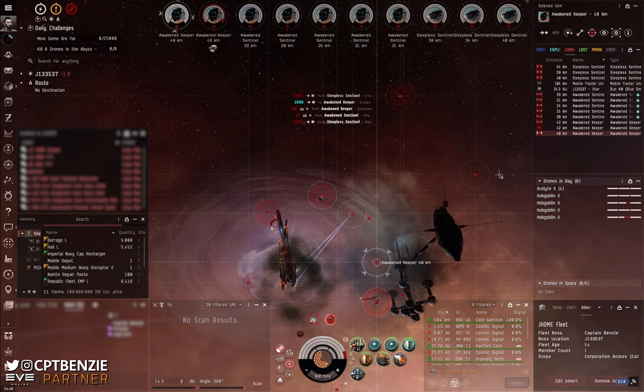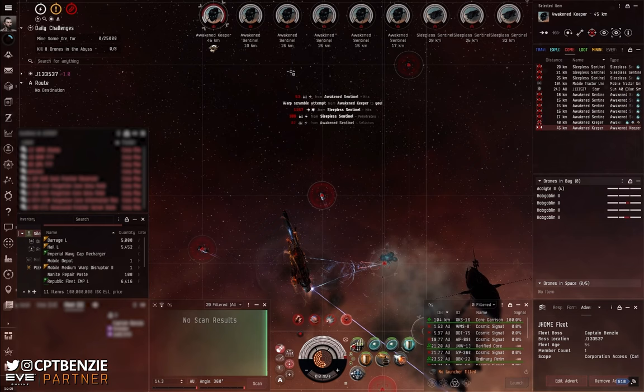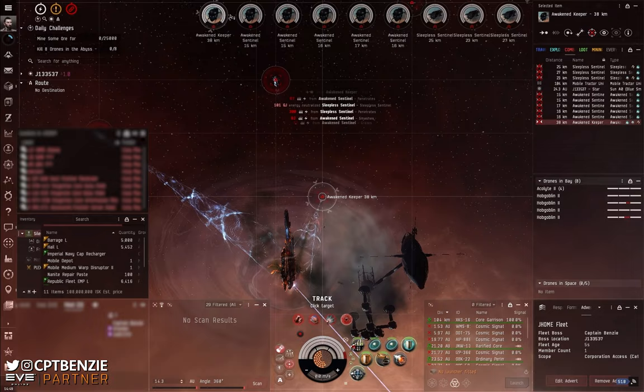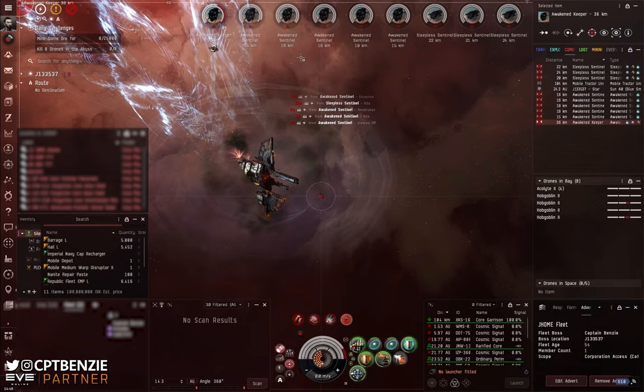There are only three Awakened Keepers — they are neutralizing cruisers, and getting rid of them quickly reduces the amount of neutralization we're taking, helping us maintain capacitor stability. After this I go for the Sleepless Sentinel battleships, though those are the triggers so we can't take all of them out just yet or we'll trigger wave four. Nothing here gets closer than 15 kilometers so we don't use smart bombs — there are no frigates to worry about. Basically take out the Keepers first to remove their neutralization, then wear down the Sleepless Sentinels. Once down to one remaining, take out the Awakened Sentinels — they are no threat at all — then finish off with the final Sleepless Sentinel.